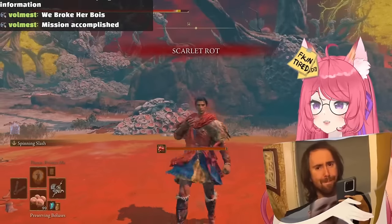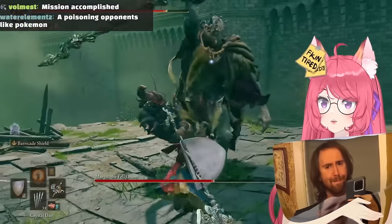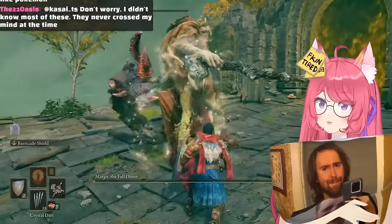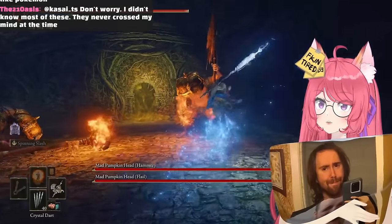Guard counters are a mechanic I didn't use for hundreds of hours, but it's so fun to do and will be even better in the DLC. If you can use Torrent in a boss fight, then do it.